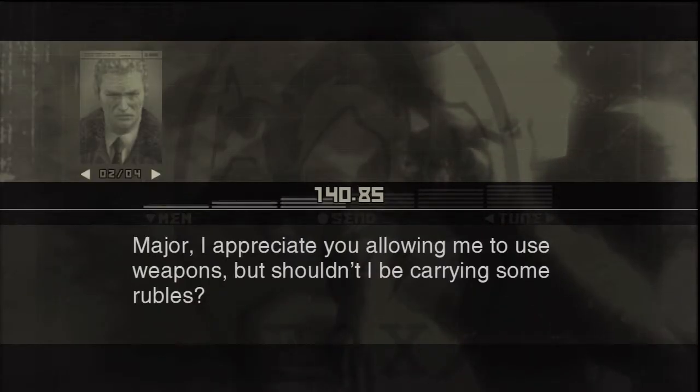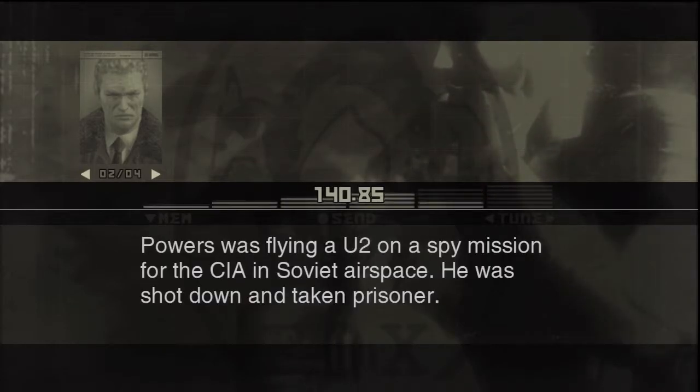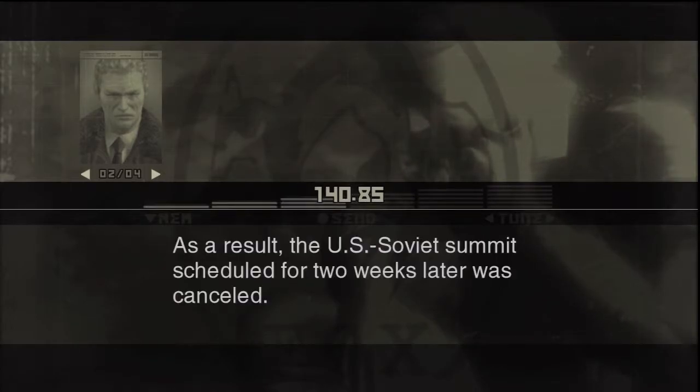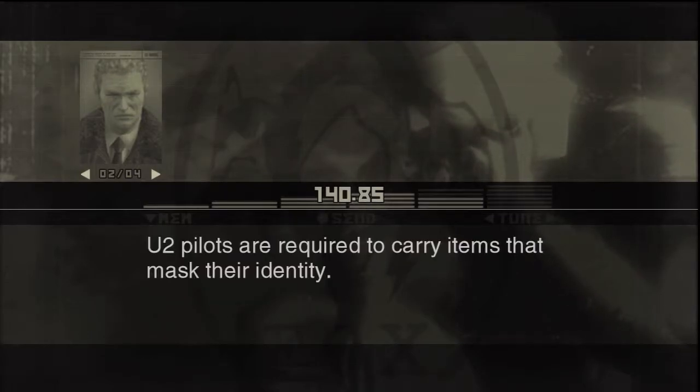Major, I appreciate you allowing me to use weapons, but shouldn't I be carrying some rubles? You mean fake currency? Snake, do you remember the Francis Gary Powers incident back in 1960? Powers was flying a U-2 on a spy mission for the CIA in Soviet airspace. He was shot down and taken prisoner. His confession brought to light the fact that the CIA was spying in Soviet airspace, and as a result the U.S.-Soviet summit scheduled for two weeks later was cancelled.